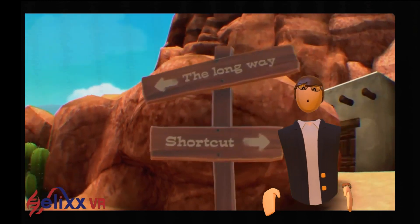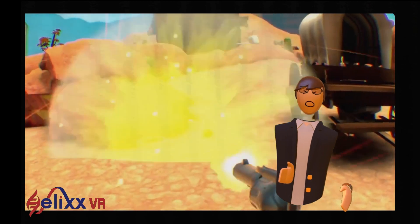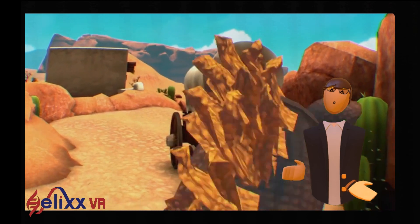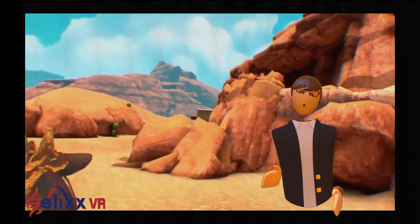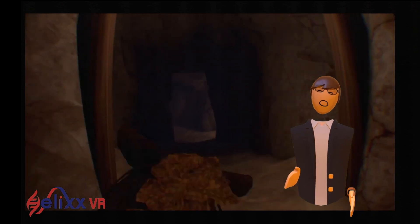I didn't see or experience any bugs, glitches, or errors whilst on my travels, which is brilliant. I would like to see some comfort options added into the settings though, such as smooth turning and field of view sliders. A lot of people still get motion sick, and having those settings could help. There should also be a torch implemented for the cave levels — I had quite a difficult time figuring out where I was, even though there were lights already in there.